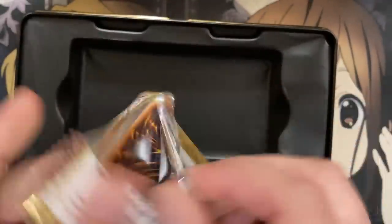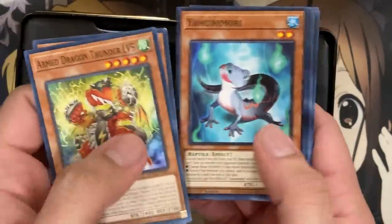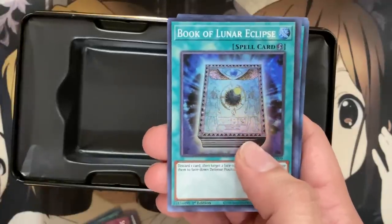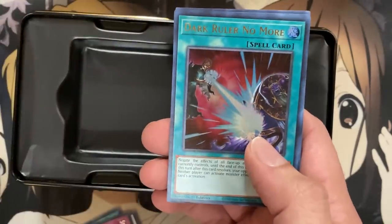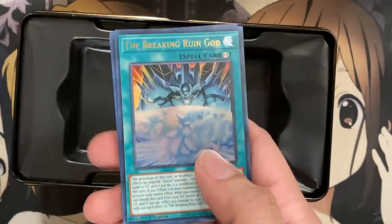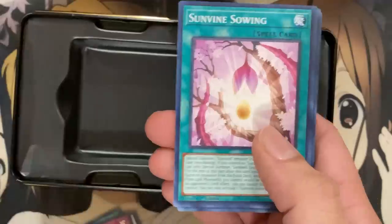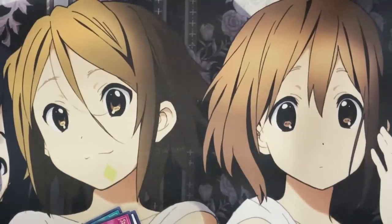Last pack for tin number two. Master's Diploma, and it seems level five is in the second spot consistently. We have Stained Glass of Light and Dark, another Book of Lunar Eclipse, Radiant Vorecence for the super, Dark Ruler No More — first one of this ultra rare. The Breaking Ruin God — here's Obelisk's card, going right in order: we got Slifer first, then Obelisk. Now let's see if I can get Ra. And we have Underworld Goddess of the Closed World — very good secret to pull. This card is just a good answer to getting rid of your opponent's boards, being able to use their own monsters for the Link Summon.